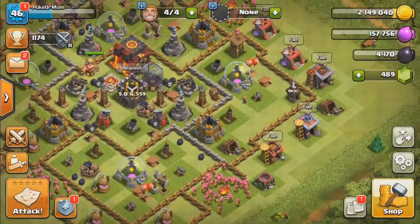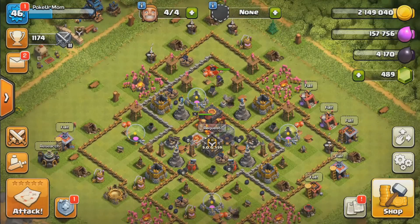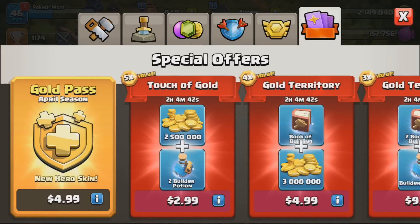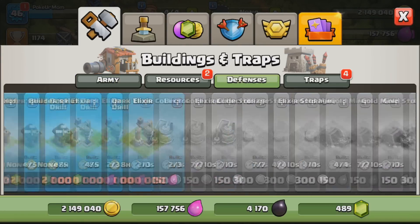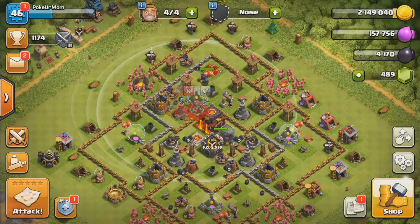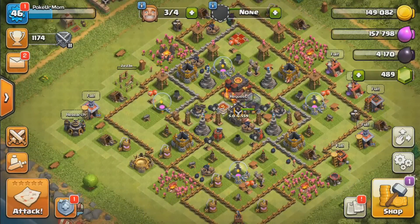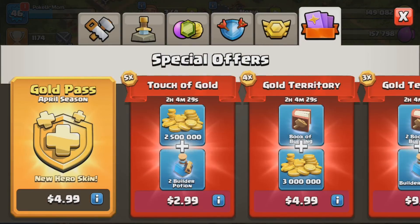Right now we're going to be putting down everything from the shop. Looks like we're going to have to continue raiding for our laboratory — it didn't really play out as expected. We are going to start off with our XBows because we are trying to move fast to town hall 11, and our XBows are the most expensive thing, so we'll continue raiding to put down our laboratory too.